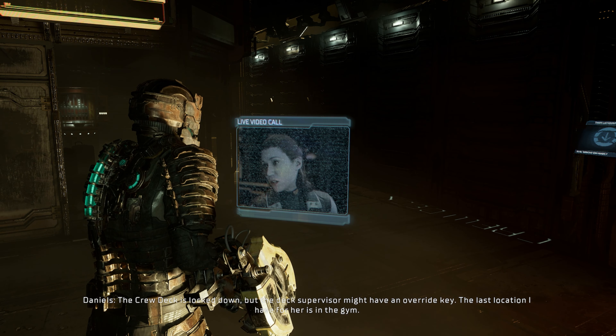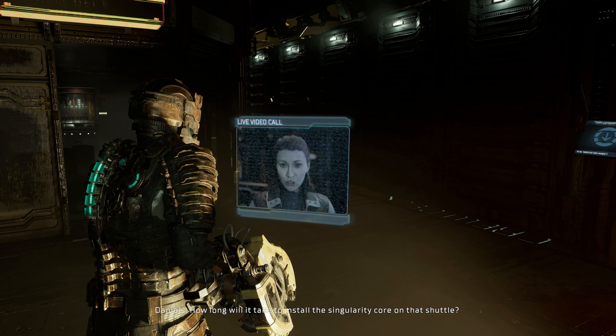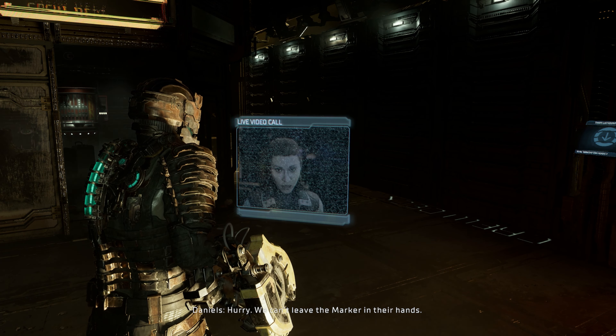The crew deck is locked down but the deck supervisor might have an override key. The last location for her is the gym. How long will it take to install the singularity core on that shuttle? Not long, if no one tries to stop me. Hurry — we can't leave the marker in their hands.